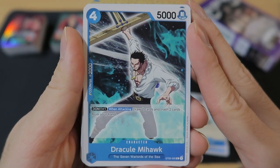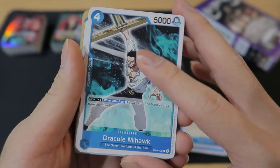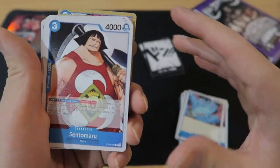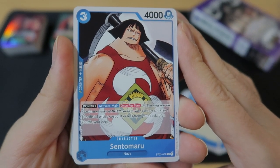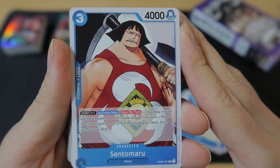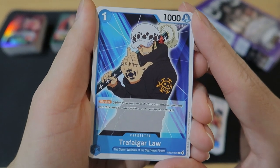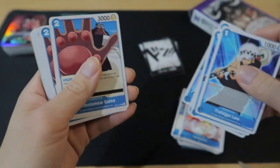Then we got Dracule Mihawk — 4 play cost, 5,000 power, with a counter of 2,000, Dawn X1: when attacking, draw 2 cards and trash 2 cards from your hand. Then we got Jinbei — 2 play cost and 4,000 power, looks nice. Here we got Sentomaru — 3 play cost, 4,000 power, Dawn X1 once per turn: by resting 2 Dawn, you may play 1 Pacifista with a cost of 4 or less from your deck, then shuffle your deck — you can search for the Pacifista from the deck, sounds pretty strong. Next up we got Trafalgar Law — 1 play cost, 1,000 power, it's a blocker. 4 copies of Blocker Law.